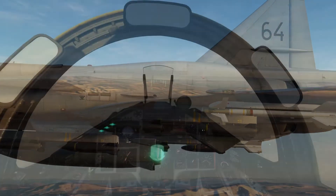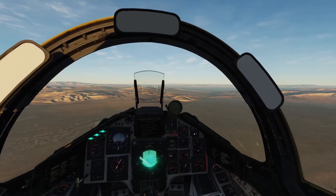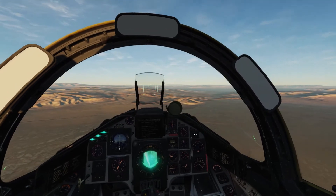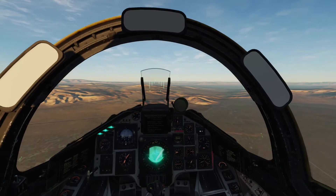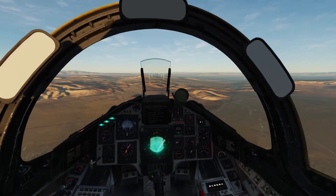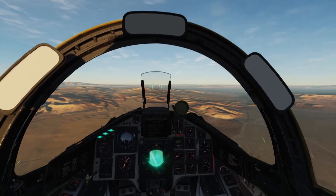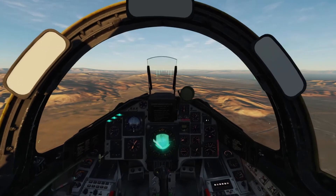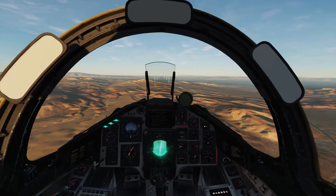On va démontrer un petit peu les capacités de cette bombe, on va essayer d'attaquer avec le maximum de précision une position surélevée. On a simulé une embuscade et on va ouvrir le feu sur des containers en position surélevée. On va d'abord voir le point de vue du briefing, qui sera commun aux 4 types de largages.